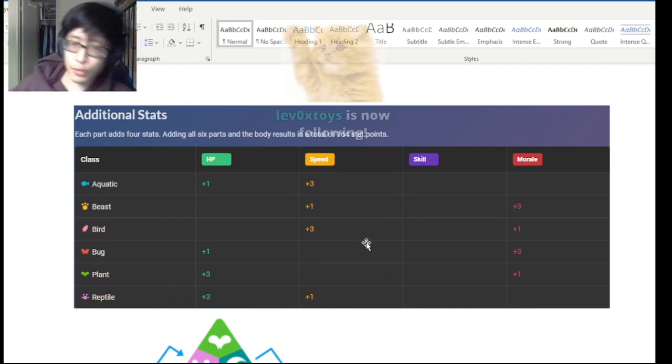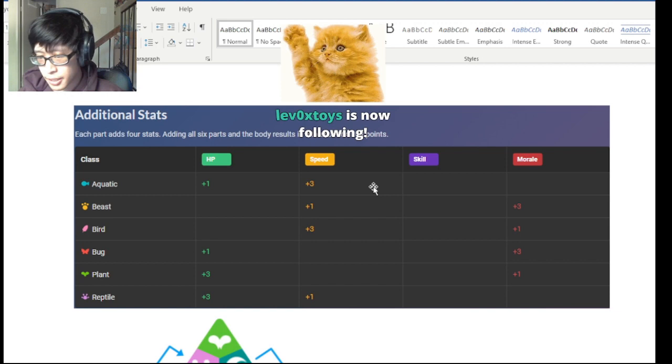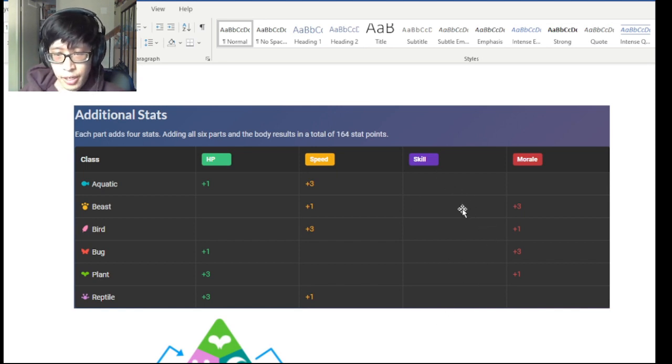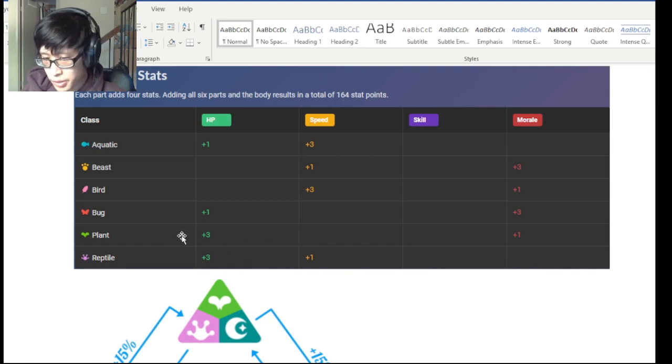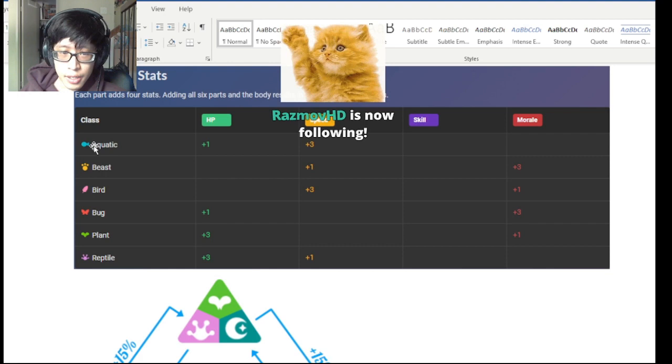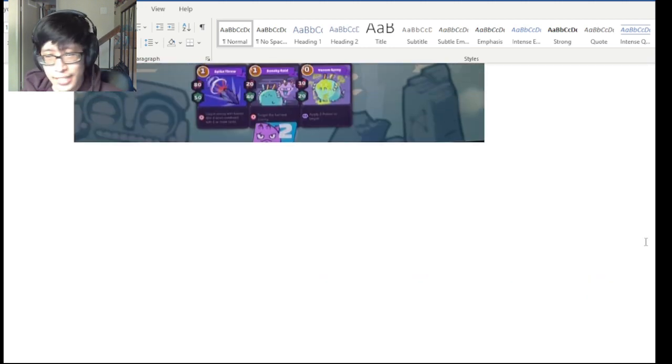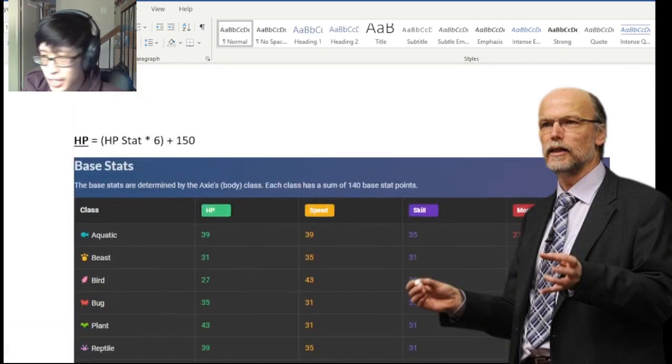Each base body part gives different stats. None of them give skill, but the important ones are: plant and reptile parts give a lot of HP; aqua and bird parts give a lot of speed; and beast and bug kind of get the short end there. If you're going for a DPS plant, you might want to aim for max HP and try to hit that 48 morale breakpoint, because when you're using bug and beast parts, morale goes pretty high, and plant itself has a high base morale as a body class.